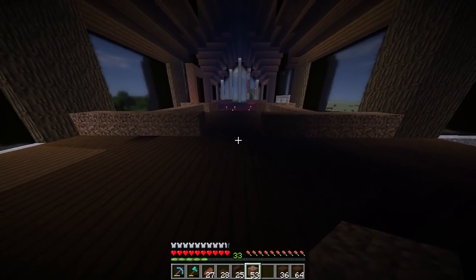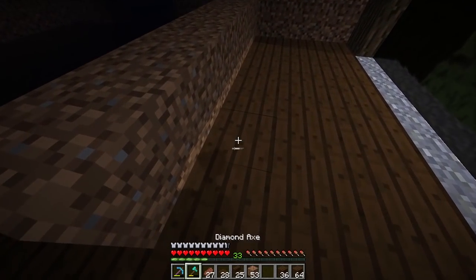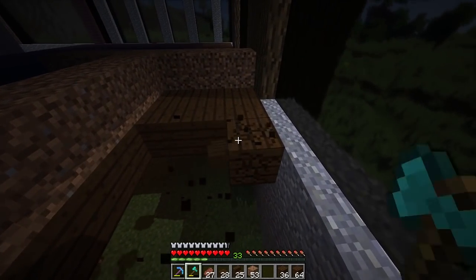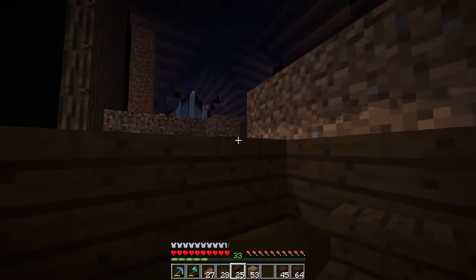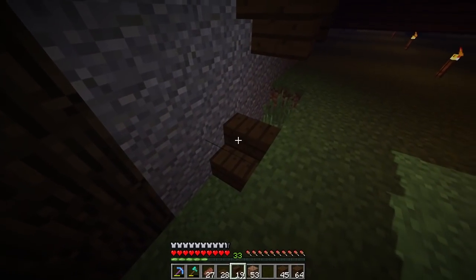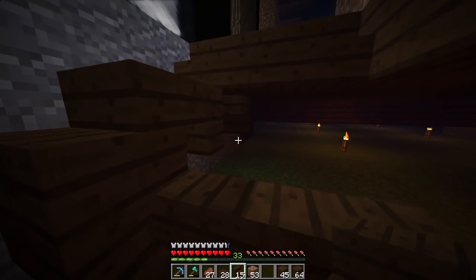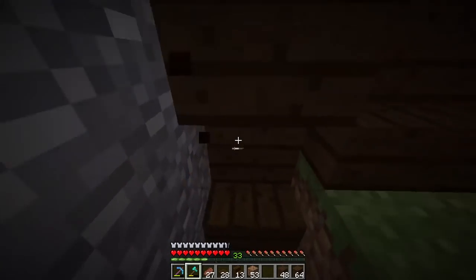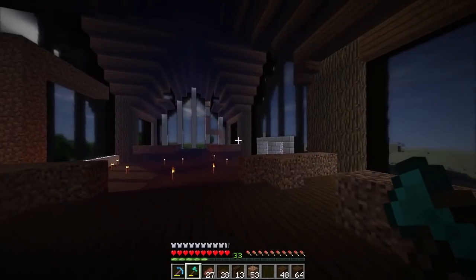We're going to have another staircase on this side because I love symmetry. Anything I build has to be symmetrical to a certain extent - even in real life when I decorate a room it has to be symmetrical. So we've got a staircase on this side and we're going to have one on this side as well. Let me put that in the right place... there we go. That staircase is terrible, I will fix that later. So yeah, two staircases either side - these are going to be our staircases leading through.